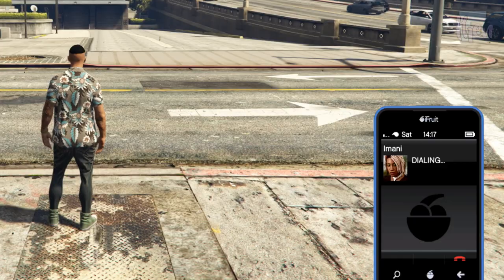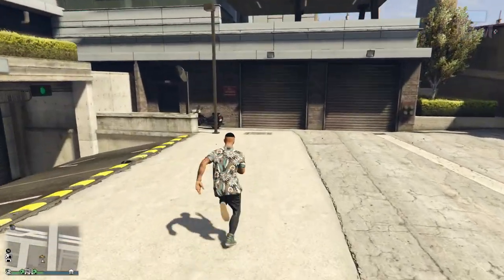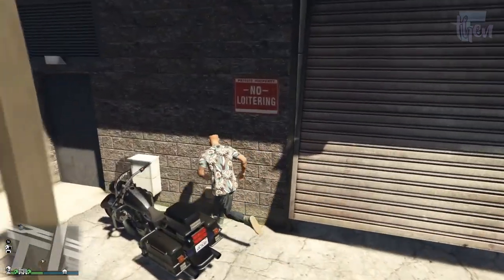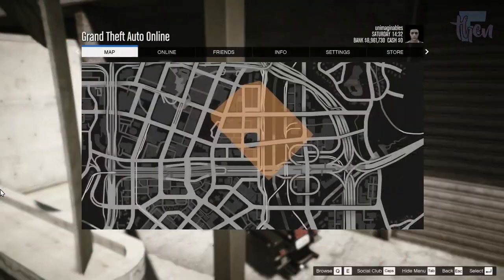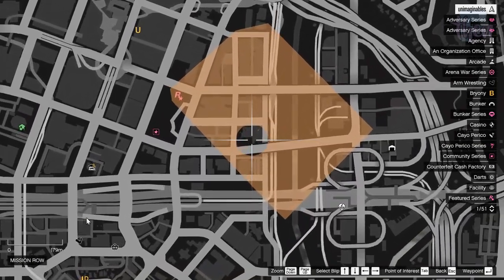Once you exit the agency, you will be able to call Imani on the phone and ask her to source a nearby motorcycle. There are four locations where the black police bike can spawn with this option. For each of them, I will highlight in orange the area from which you need to use the source motorcycle service in order to have a 25% chance of obtaining it.